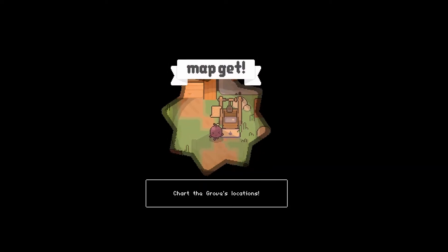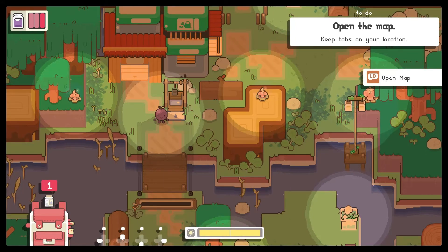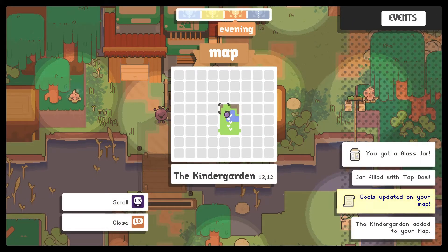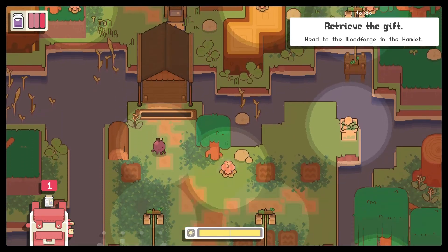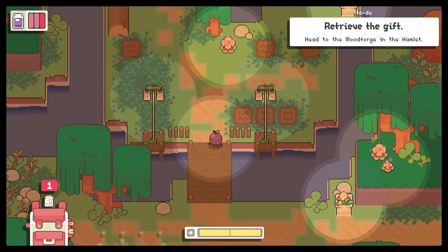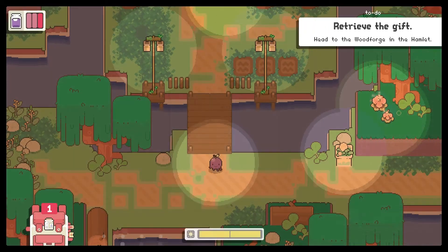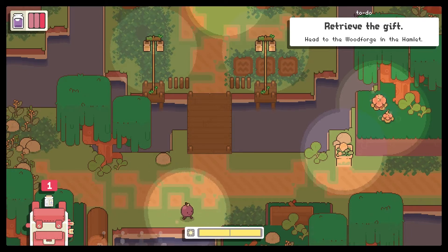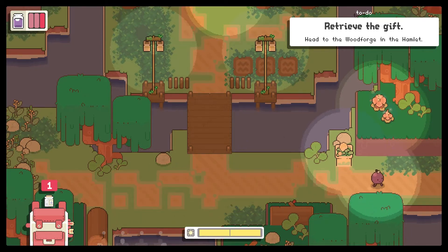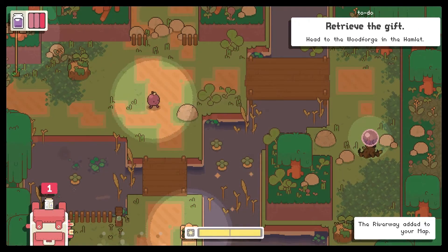We have to go get a map. Retrieve the gift — okay, so I have to figure out how to get to the Ward Forge in the Hamlet. The map — nothing is known and I have to find it and put it on the map. So right now the map is kind of unknown. Another one has been added: the River Way.